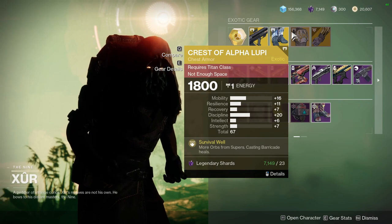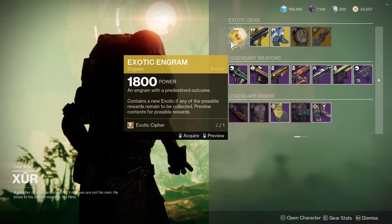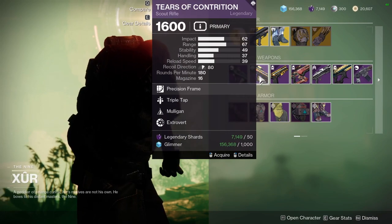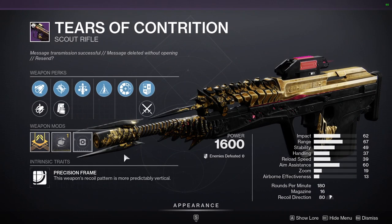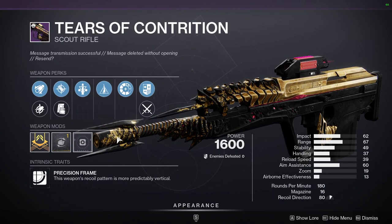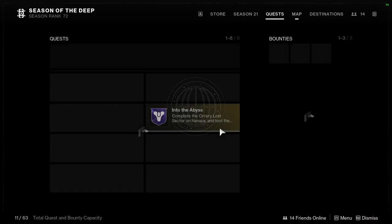Crystal — the mobility is way too high for me to actually want to get it. That's pretty much it for Xur. Definitely pick up at least Tears of Contrition, because you'll have a red border box to unlock — this is actually a pretty cool scout rifle and I really do like it.